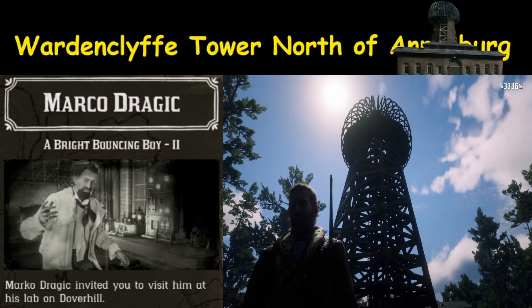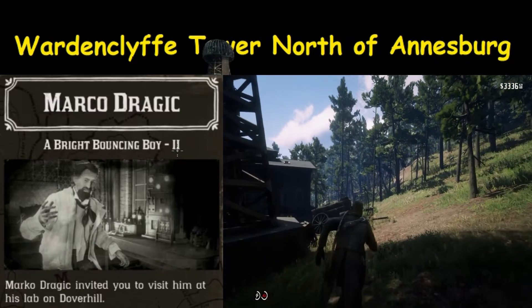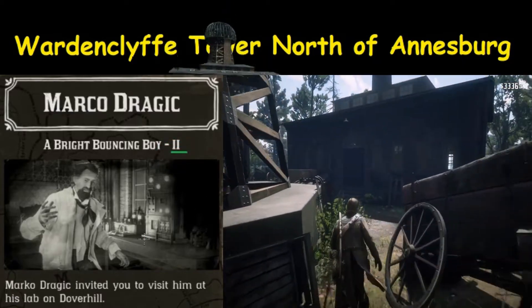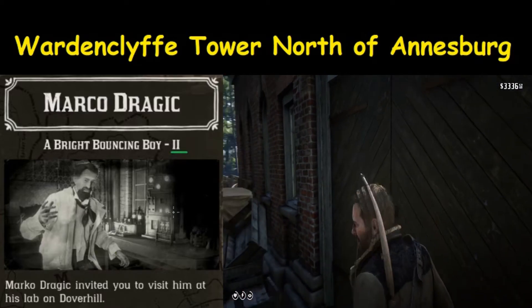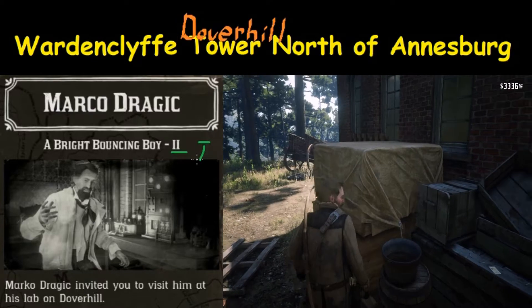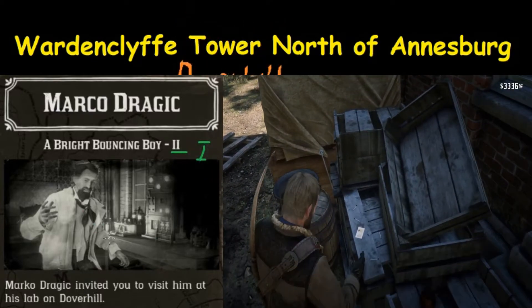There is a mission that can be started over there, and that involves Bright Bouncing Boy 2. Notice it is listed as 2 and not 1 — that's because in order to unlock it, you need to complete 1 in Saint-Denis. That involves, I believe, a toy submarine. You'll be able to have a shot at this later on in the game.